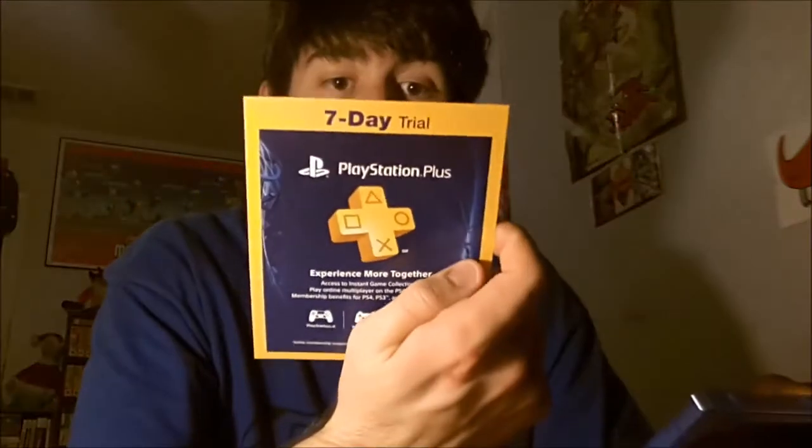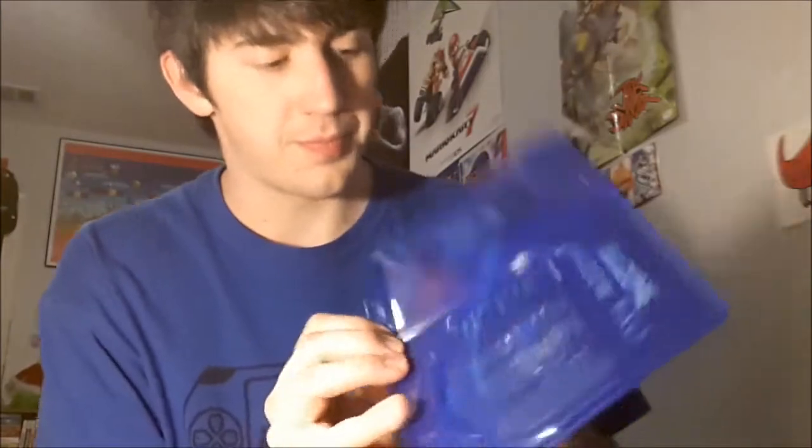It also includes a seven-day trial of PlayStation Plus, so I'll add that onto my current setup. There's the code — can't see it though. Here they have the background insert, and the back of the insert shows the DualShock 4 and the control system. Anything cool inside? Nope — just a card that literally has this instead of a cool picture like all the PS3 ones had. I'll do a follow-up video giving my opinion on the packaging for next-gen games.